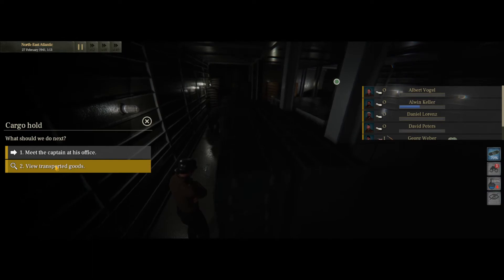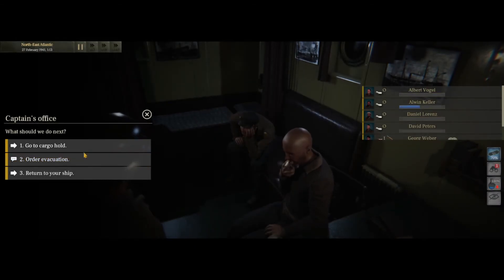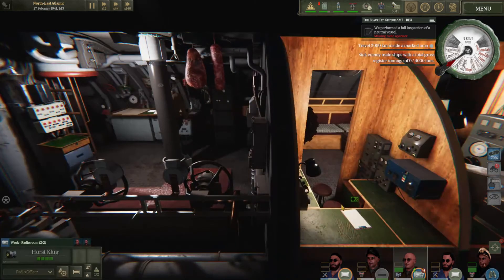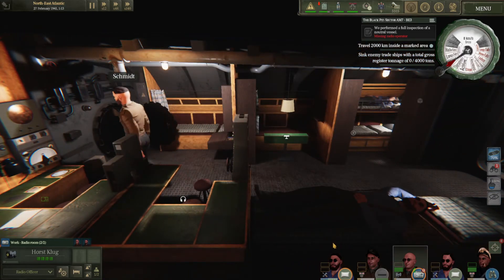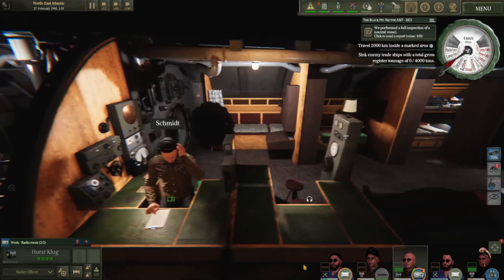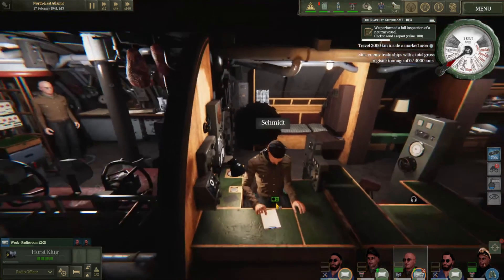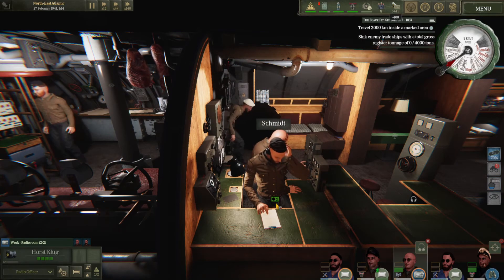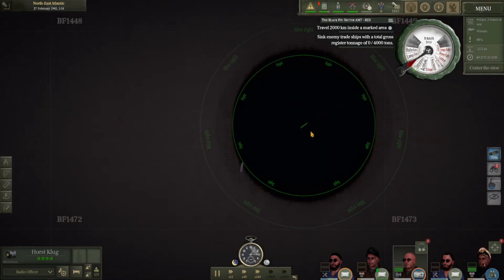Nothing suspicious found again — no goods of interest. We go back up and return to our ship. Our radio officer is ready for bed. This mission really takes it out of your officers. Before he goes we'll have him report back to headquarters that we searched another vessel — we'll get a few more points and a little more money. We didn't find anything of value but since we were already there after the first search, it was worth doing.